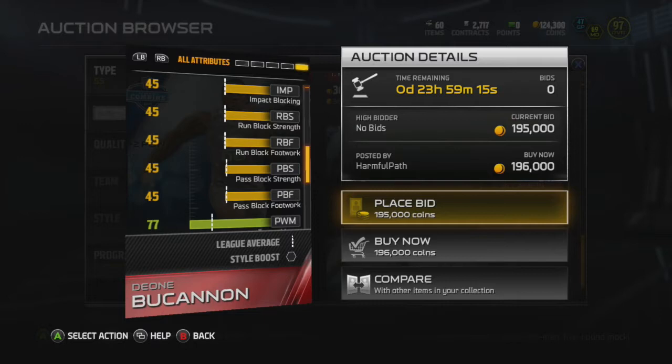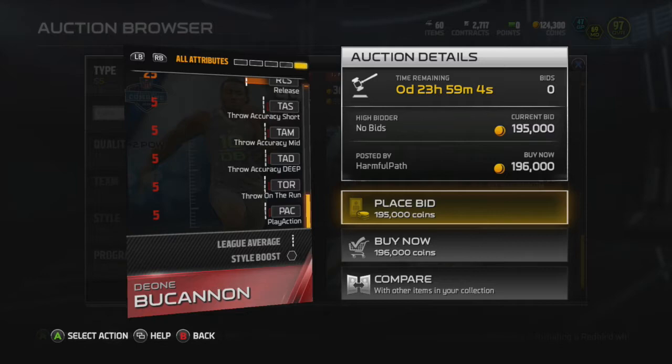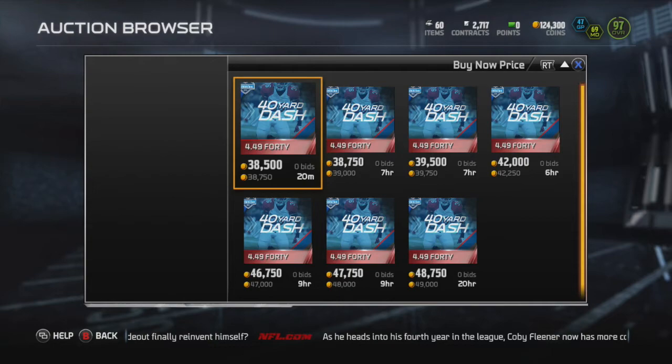And of course if you want to put him as a kick returner, he's alright — 86 block shed, 88 pursuit. I think this is a great card and would be an awesome addition. My strong safety needs to be a downhill hard-hitting player, but if they need to cover, they need to cover. I think this is a strong safety that I want.